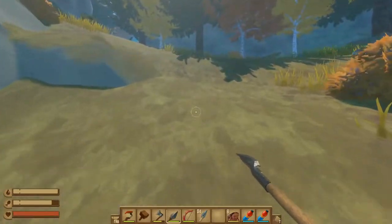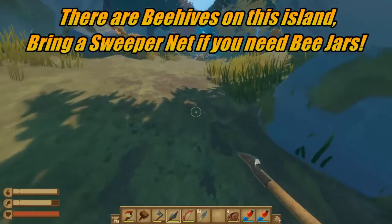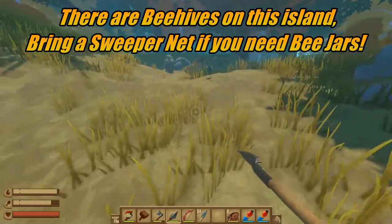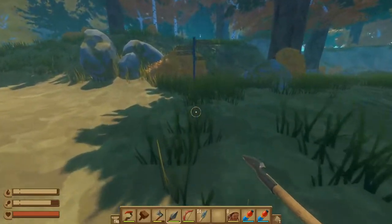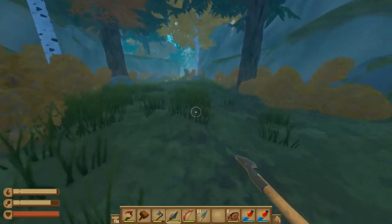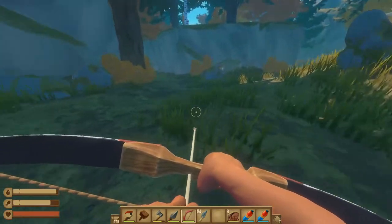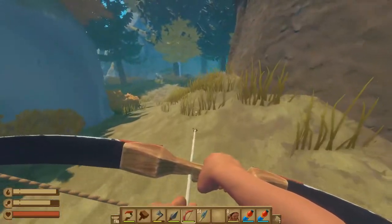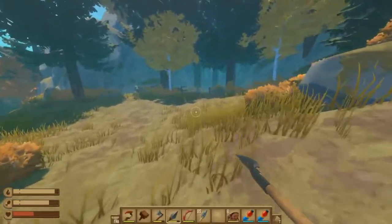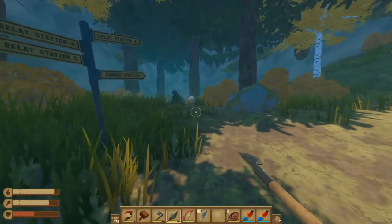First things first, we're going to head up the mountain and we're looking for signs that tell us where to go. Here is the first sign and we're looking for the ranger station first, so we're going to head off to the right from here. On the island there are bears out, so I recommend running around with your bow at first because you can get a couple shots in before they get up close, and your first bear should be right around here.